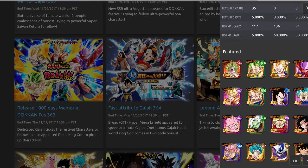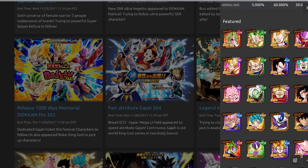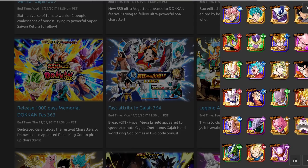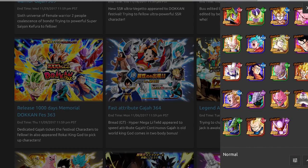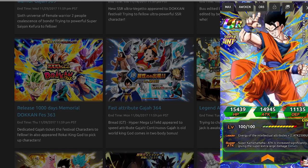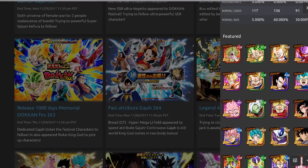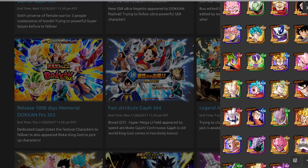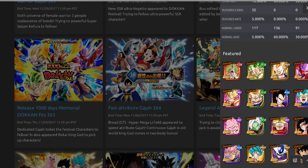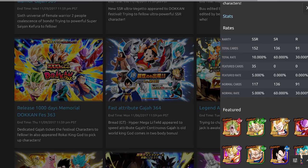For example, I don't have Super Saiyan 3 Broly. I need a dupe of Gogeta to rainbow him, I need Kid Buu dupes, Cooler dupes, Cell dupes, Broly dupes, Ultimate Gohan dupes. I really want dupes of the 3 Ki 3000 stat units like the Super Saiyan 3 Goku that just got his EZA and INT Ultimate Gohan. I also need Super 17, and I want Omega Shenron dupes to rainbow him.